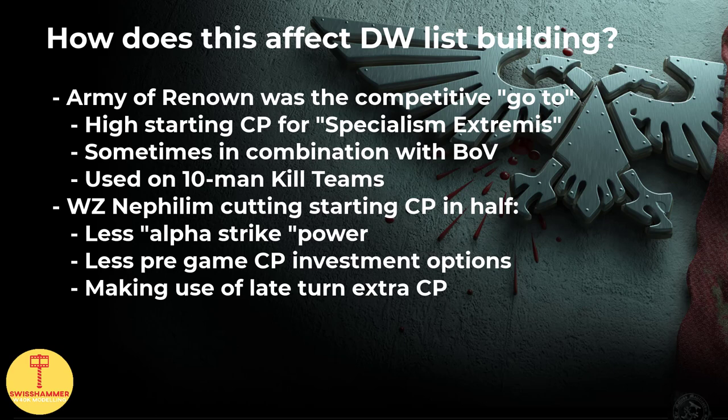Up until Warzone Nephilim, our Army of Renown basically was the way to go. With very few exceptions, every successful competitive list used it, and while the army-wide access to chapter tactics has certainly been a great selling point, I think we also have to acknowledge that the majority of them were at least to some degree built around the unique stratagem Specialism Extremis. What these lists had in common were high starting CP — around 8 or 9 — which allowed early turn alpha strikes with big 10-man kill teams such as the Indometer, sometimes even comboed with Brotherhood of Veterans on top.